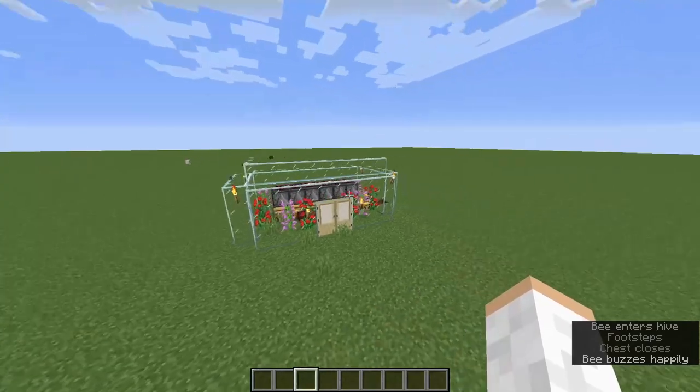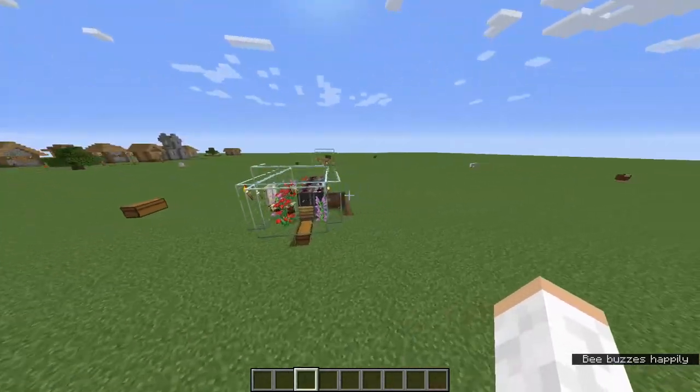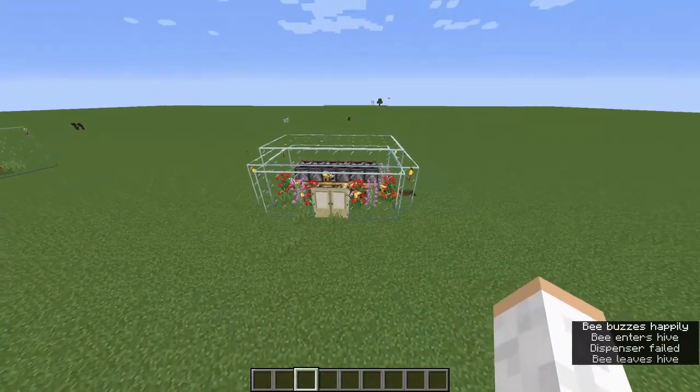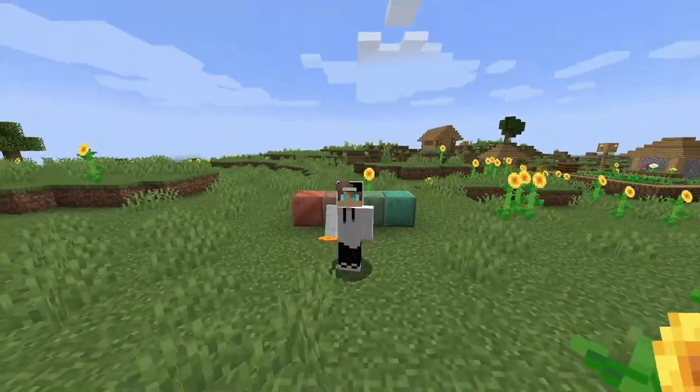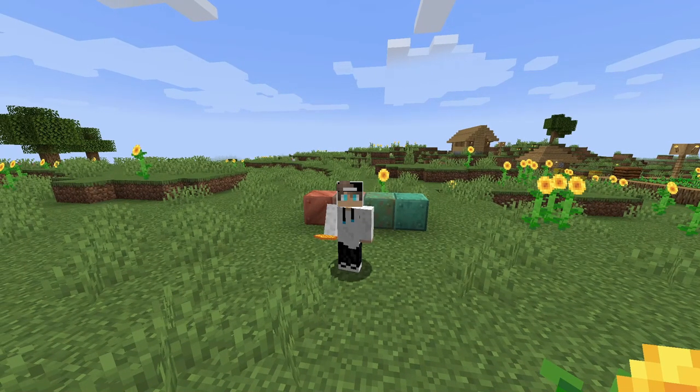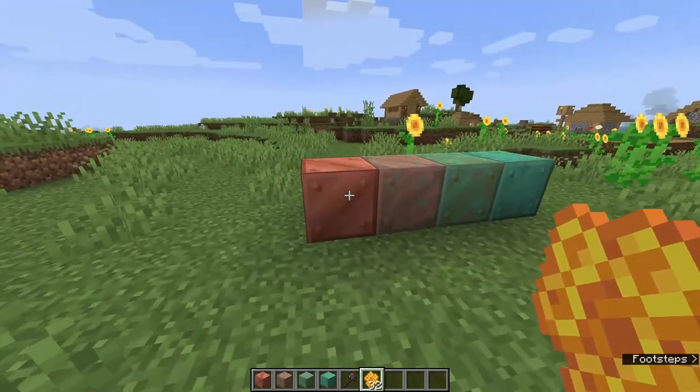The honeycombs run all the way down the dispensers into this chest here - you can see the honeycombs collected. Before showing you how to build this farm, let me show you why you're going to want these honeycombs. Here we are in 1.17 and I've got some copper blocks behind us.